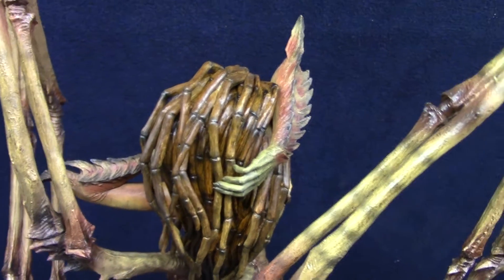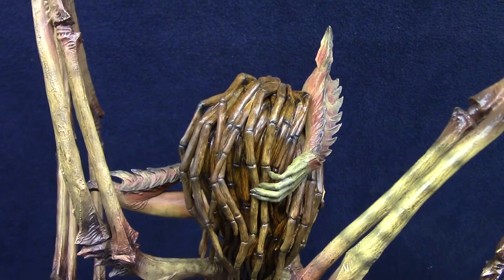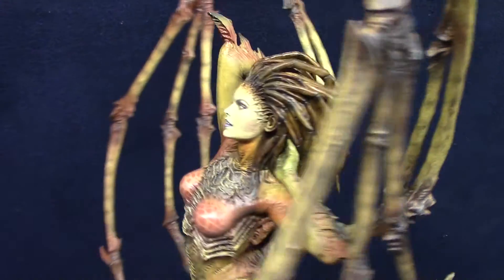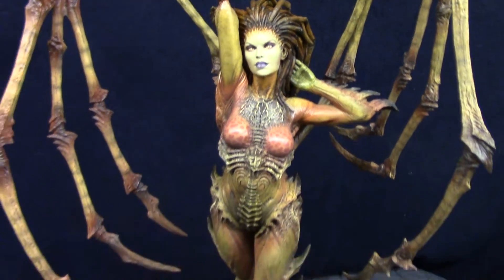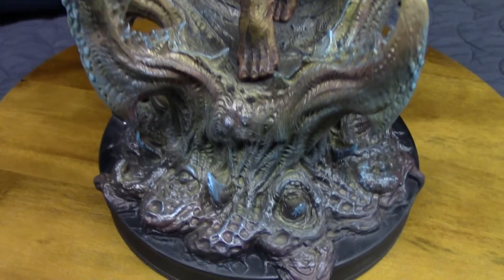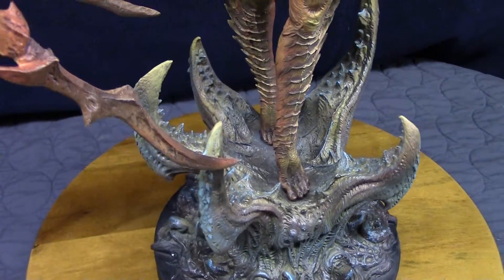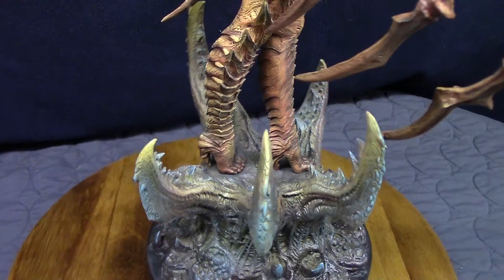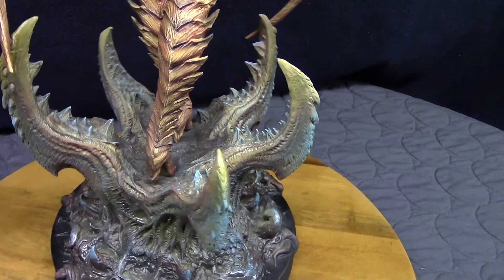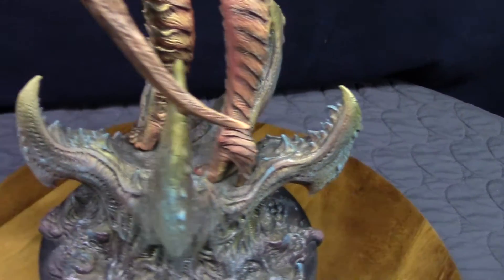The statue comes in four pieces: her body, her two blade wings, and then the base. Quick view of her face, then down to the base. The base is awesome. You can't go wrong with these Blizzard pieces — they're absolutely phenomenal, the amount of detail on them. Because Blizzard has attention to detail, and Sideshow has to live up to that, or they will not commission them.